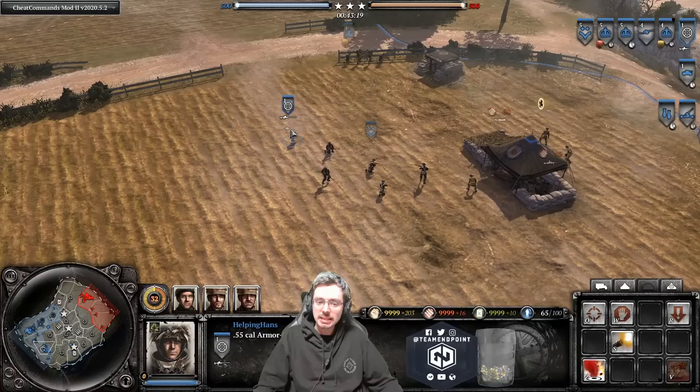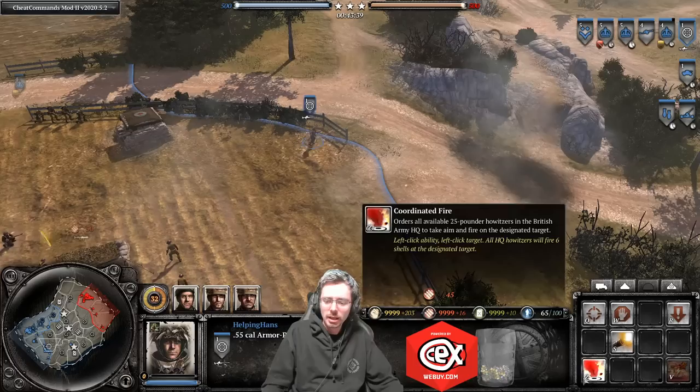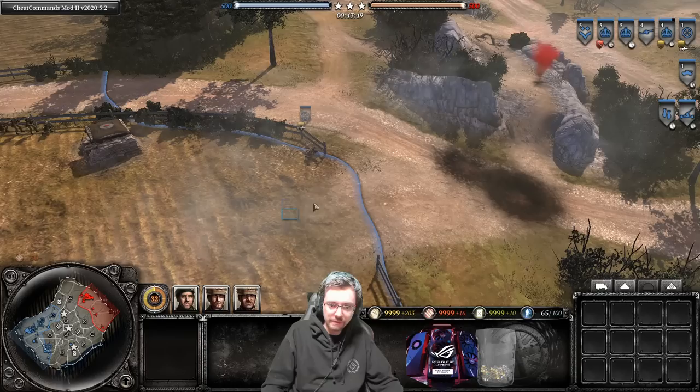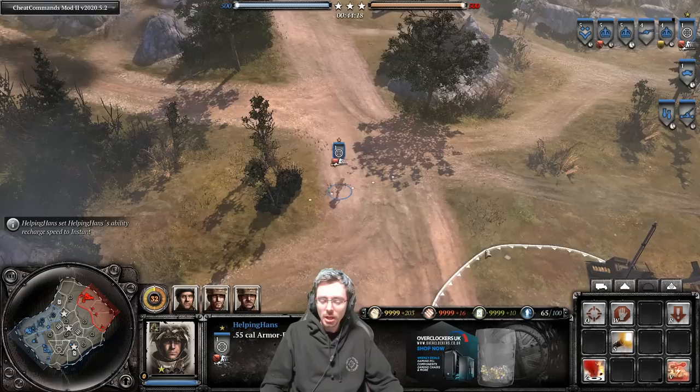The coordinated fire costs 45 munitions and it's the same ability as the Pyrotechnic Supply upgrade on your Infantry Sections. So generally if you're going to get a sniper, you might want to just run medkits on your Infantry Sections for healing, since your sniper already has the coordinated fire ability. Note that when he lobs the flare he does come out of cover — he'll stay invisible for a while longer and then recloak after a short while.